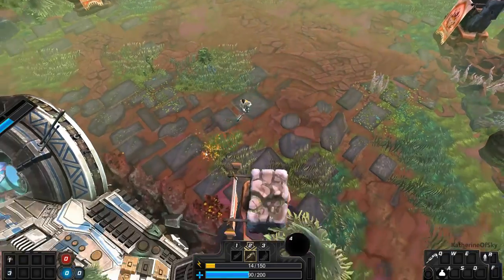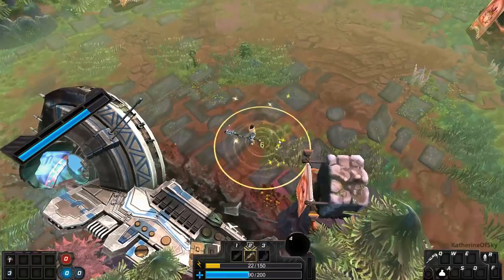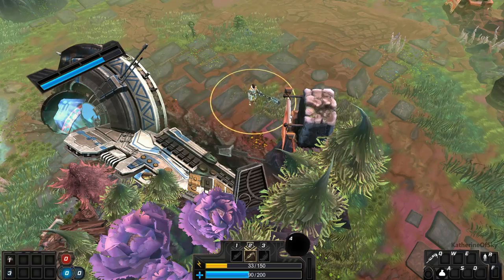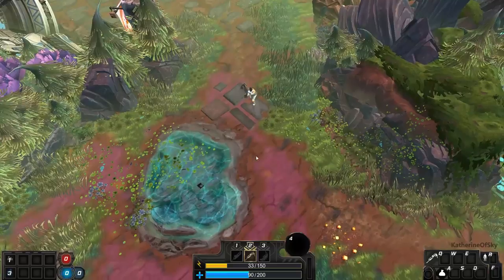I want to get some more energy. This looks like an energy thingy. There we go — look at all those little lightning bolts floating upwards so beautifully. I feel the energy returning to my being. Yes, good stuff.